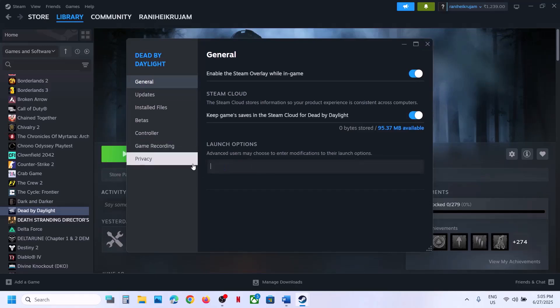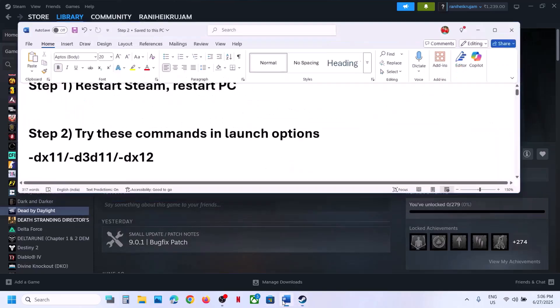Still not working? Type in -dx12, then launch the game and check. This has worked for many players so it might work for you. Still not working? Remove this — empty it — and follow the next step.